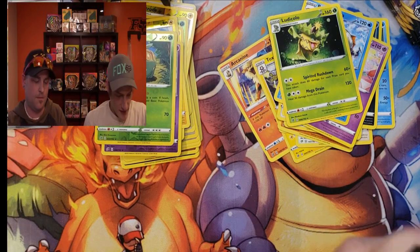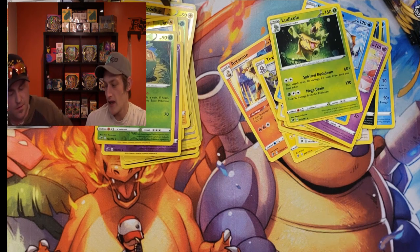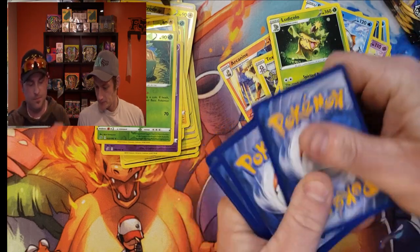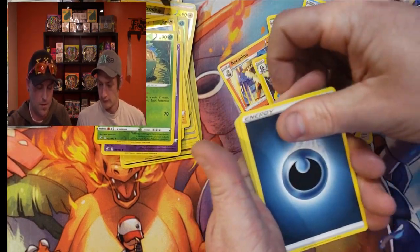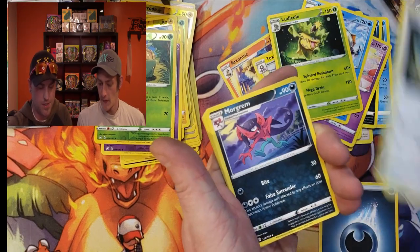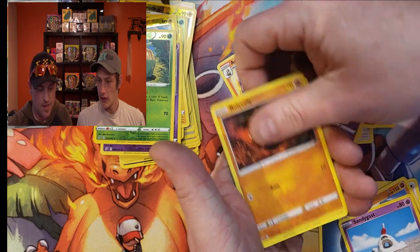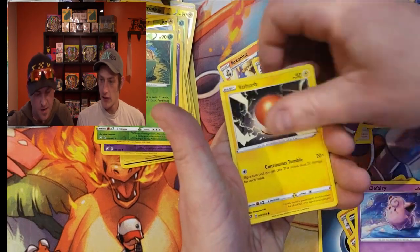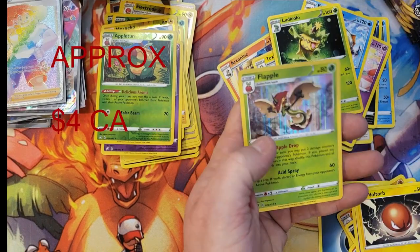So we've got about five packs left each — keep sticking around to see what we get. Another code card. Energy, Hawlucha, Morgrem, Medicham, Sandygast, Roly-Coly, Stunky, Clefairy, Voltorb, reverse Heatmor, and a Flapple.